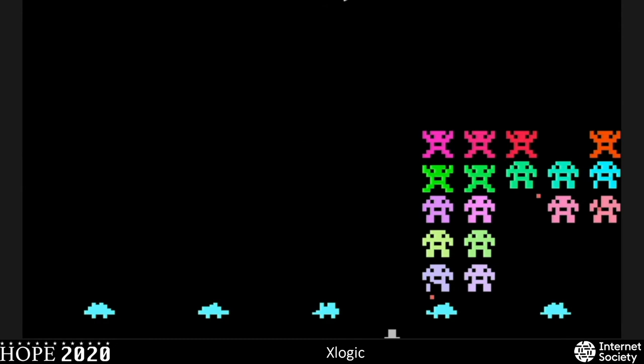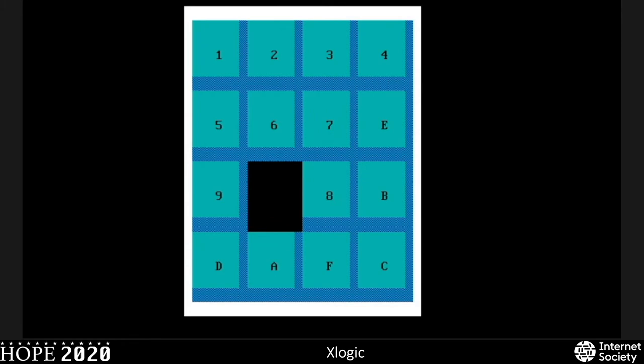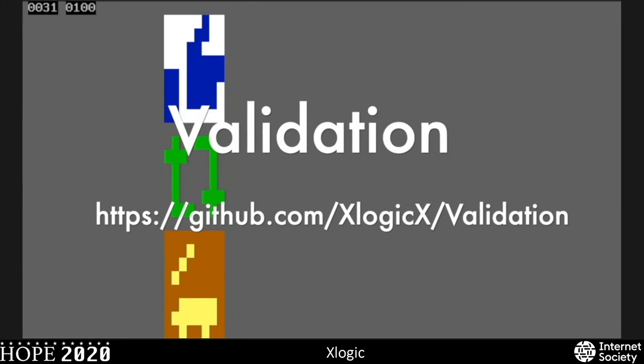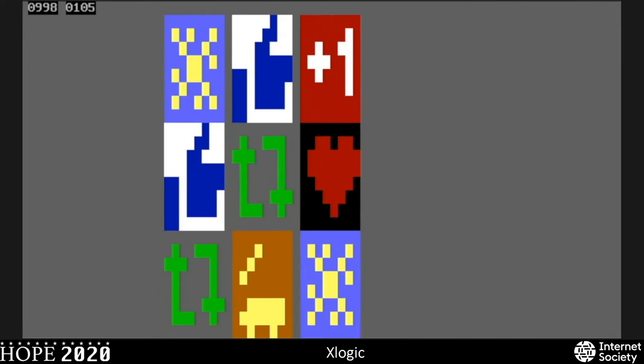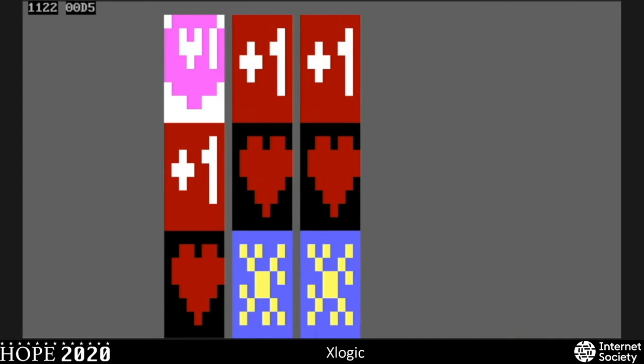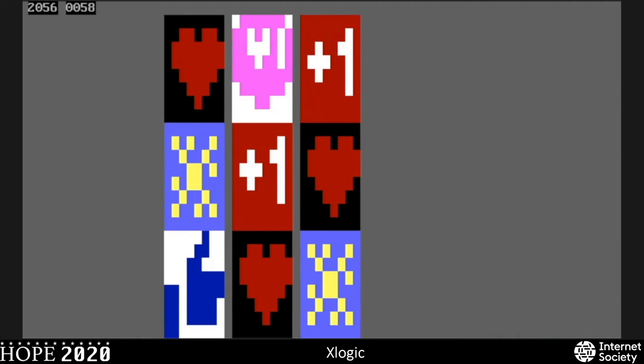This is a boot sector implementation of that 15-number puzzle physical game. This one also has an evil mode — if it boots up red, it's not actually solvable in order. This is Validation, a social commentary game on the slot machine psychology of social media like Facebook or Twitter. It's the least fun game to play, and the goal is to get a fixed minimum validation score before the timer runs out — the timer is set to 2600. There is a way to consistently win, but think of the metaphor of how to actually win at social media.